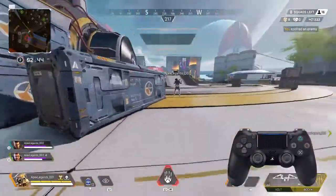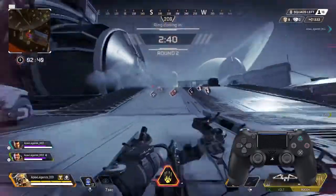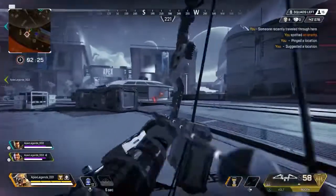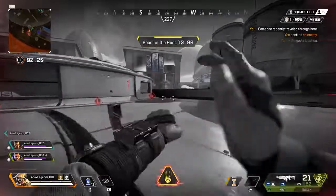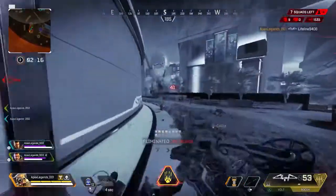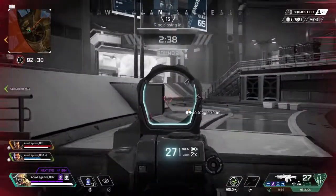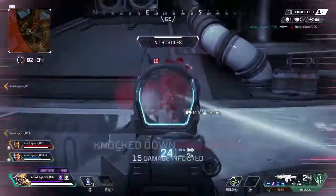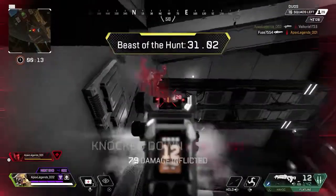Our last tip for Bloodhound is to pair your tactical ability with your ultimate, Beast of the Hunt. With Beast of the Hunt active, you'll be able to see enemies glowing red, although the rest of your squad won't. Fortunately, your tactical scan ability also goes from recharging every 25 seconds to every 8 seconds, meaning you can keep hammering that button so your teammates can see the enemies too. Plus, every enemy that you knock down while in Beast of the Hunt mode increases the time that the ultimate will last.